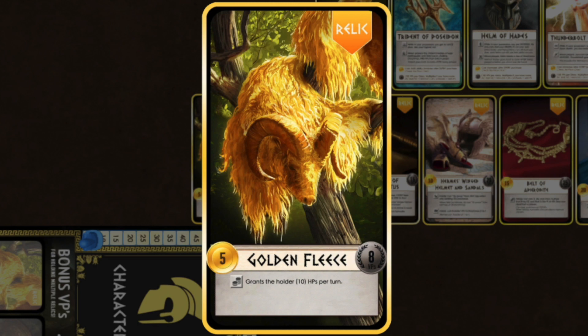After stacking, players move on to the payments and per turns phase. First, all losses from stacking are paid to the bank and winners get their spoils. Some champions and items have abilities that provide payments of drachmas — which are the game currency — and hero points each turn. This is when they'll get those payouts. For example, if a player owns the golden fleece, they'll get 10 hero points at this time.